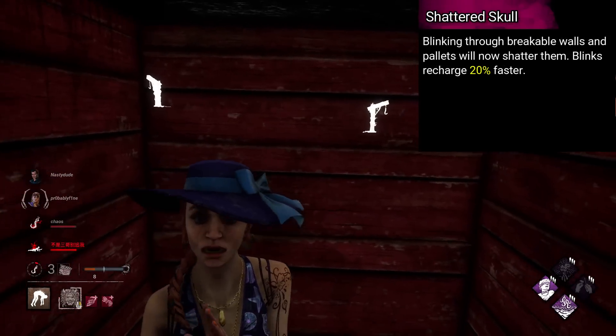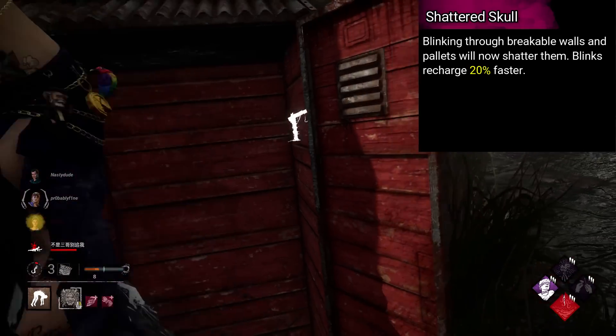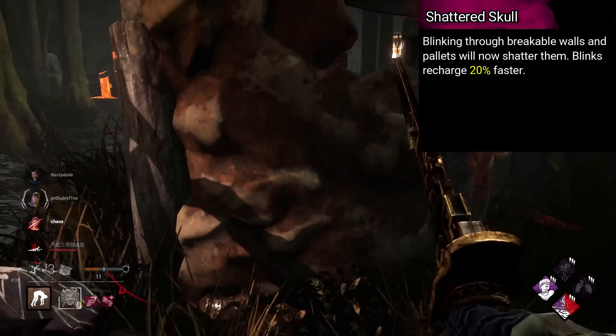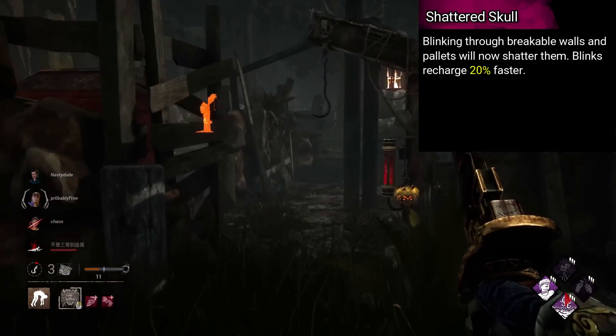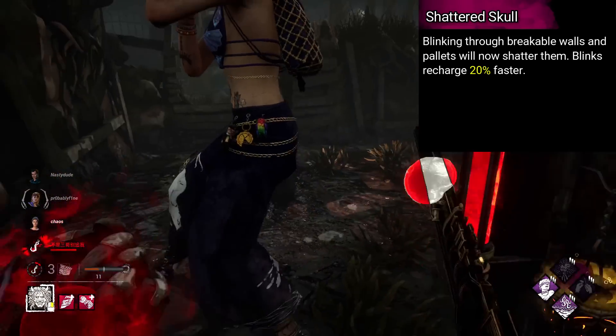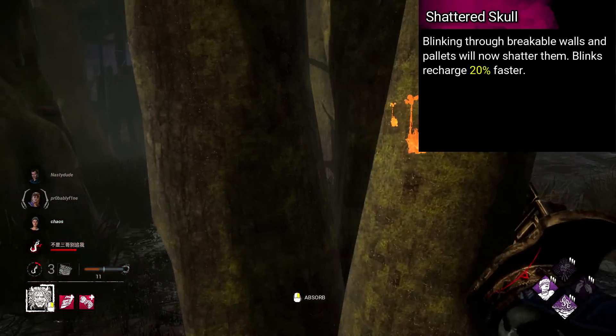Nurse's is called Shattered Skull. Blinking through breakable walls and pallets will now shatter them. Blinks recharge 20% faster. I think this is a fun one, whilst not being too powerful, as pallets aren't insanely useful against Nurse anyway.